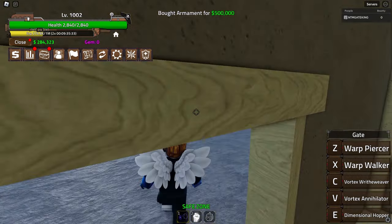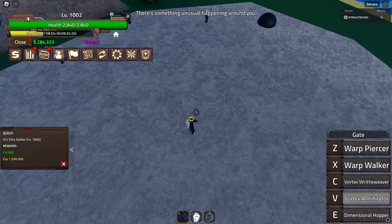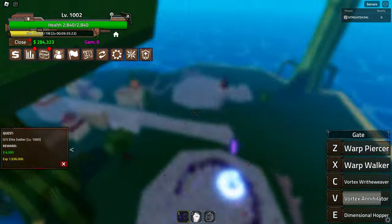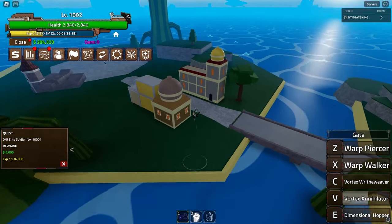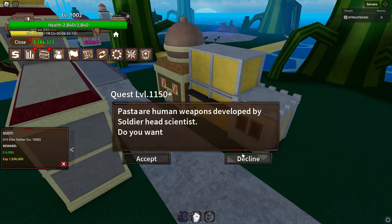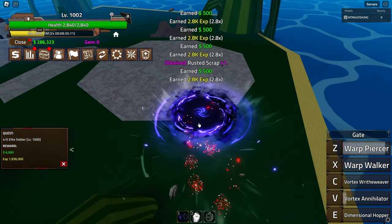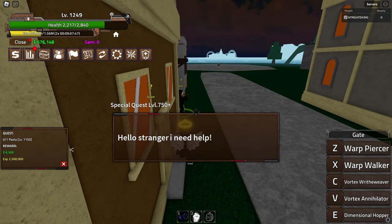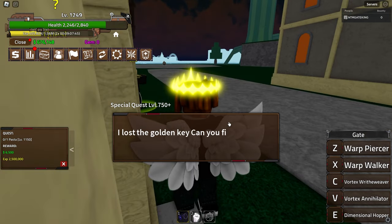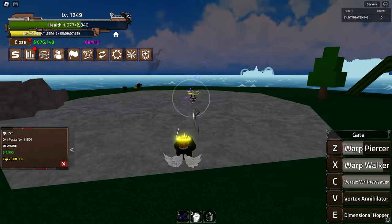Let's press T and start the quest here. My Vortex Annihilator collects mobs and we kill them. There are three quests on this island. I think we leave around level 1200 - so 200 levels on this island. I'll farm it out and come back when I hit level 1200. This should be the last level before I move on to the next island.